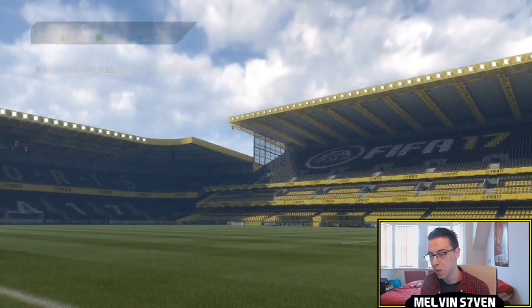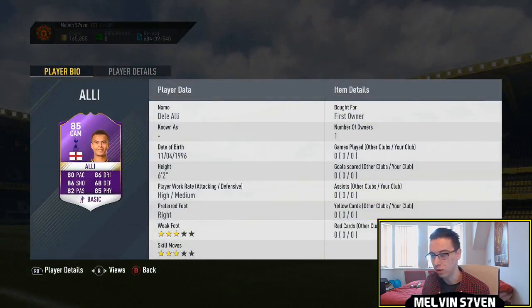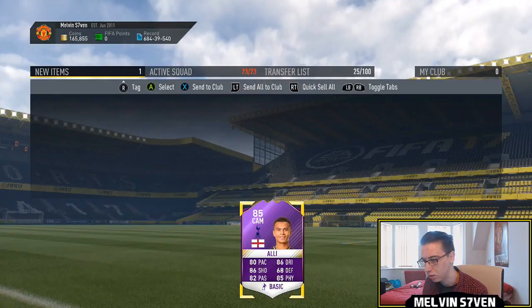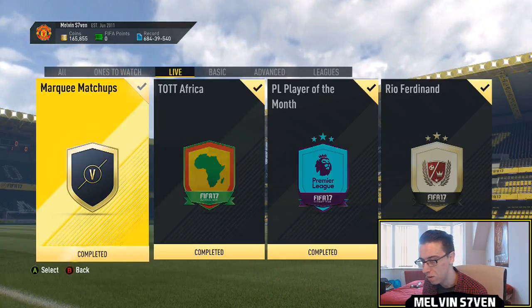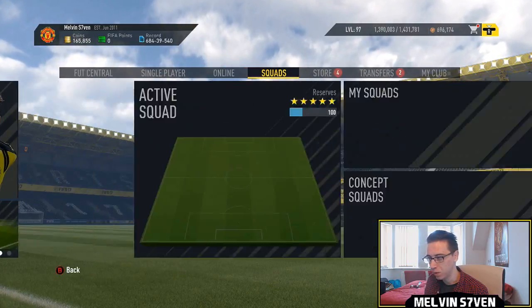Probably around 100k — maybe slightly less if the Premier League players drop a bit in value. Dele Alli does look like a very solid card: he's six foot two with 86 dribbling, 86 shooting, 82 passing, 85 physical, and 80 pace. Very good in that CAM spot.